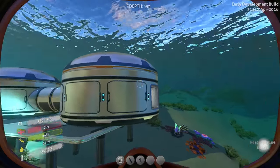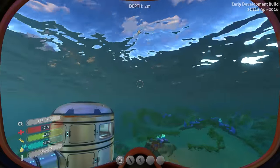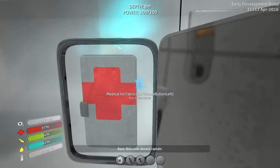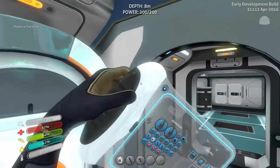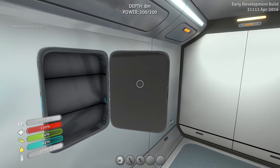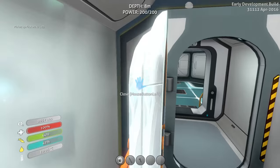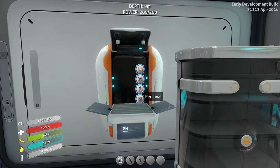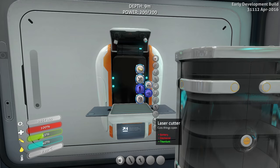Alright, we're going to go ahead and pop out and zoom over here. Welcome aboard. I'll take another one of those — I'm going to use both of them. Got two of those bad boys now, because I'm pretty good at getting hurt. Alright, let's see here. Personal tools — stasis rifle. It needs an advanced wiring kit and a battery.